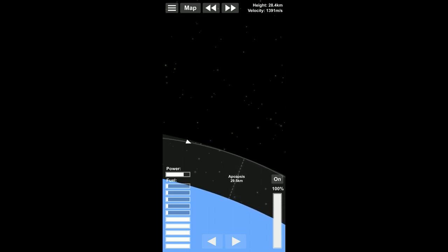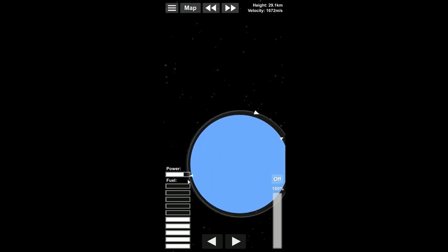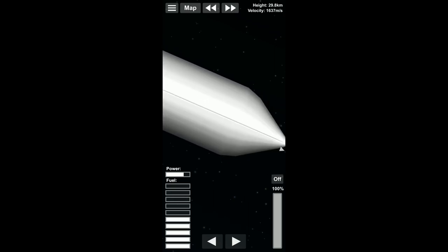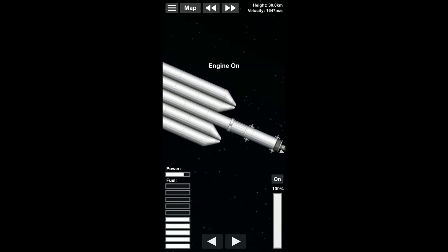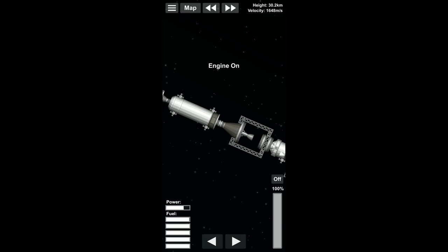Maybe slow ourselves down — just keep pushing our apoapsis away from us. We should have basically the perfect amount of fuel to circularize. We want to be careful that we don't raise our apoapsis too high. We actually need to get rid of our fairing. So we're going to zoom in, make sure we don't hit the solar panel, pop the fairing. That's wrong — I want to separate. And then we can turn the engine on. There it is.